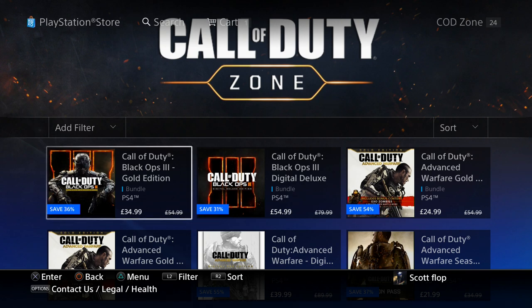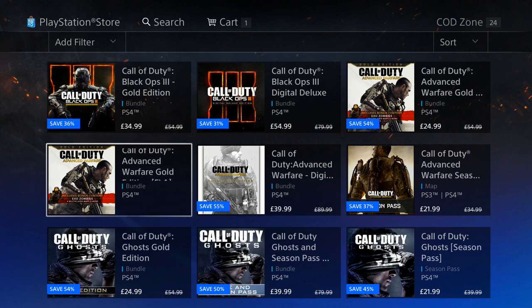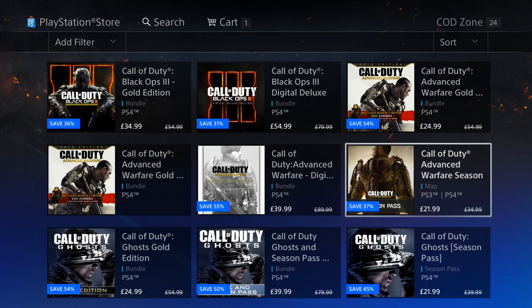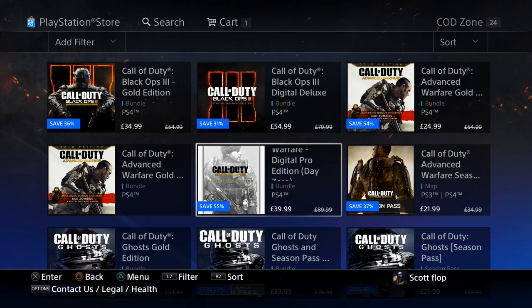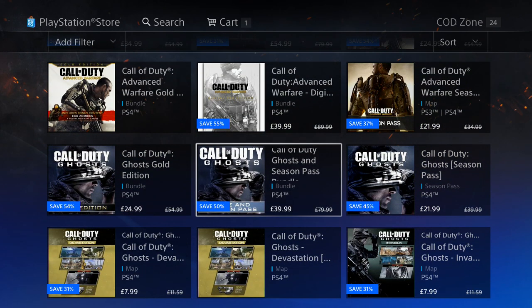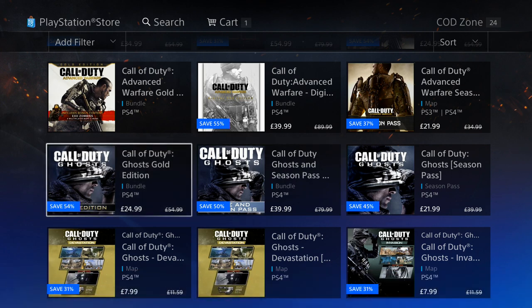Call of Duty pricing is still pretty strong here in North America. I'm not sure what the price is over there in Europe, but this is a decent price for Call of Duty Black Ops 3, considering this is the Gold Edition. Advanced Warfare — I don't know, you guys will have to let me know in the comments: does this digital Pro Edition Day Zero bundle meet your expectations? Now, Call of Duty Ghosts — this one is a little bit more expensive.